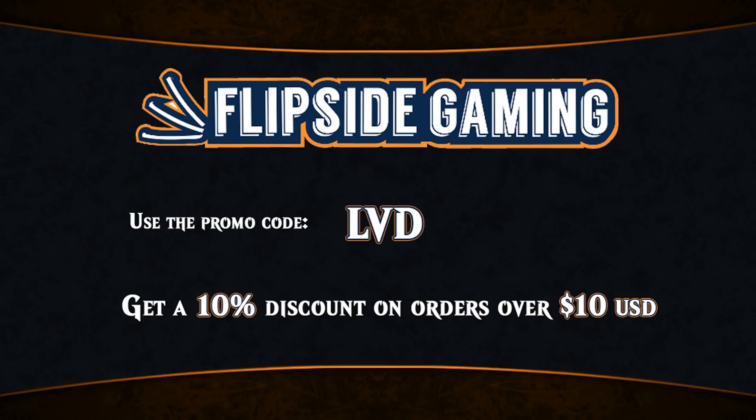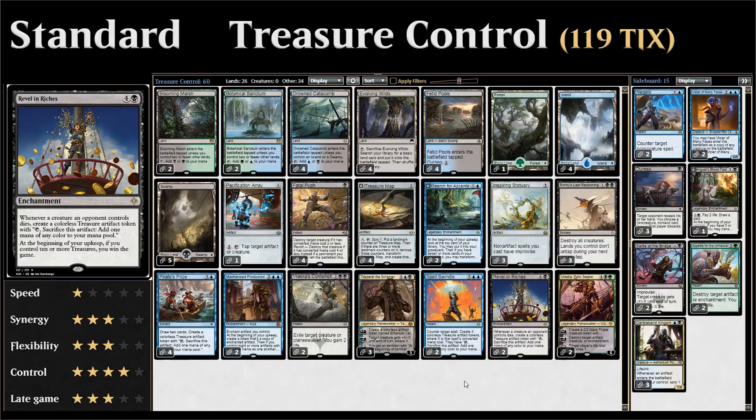Hello and welcome to another episode of Wacky Wednesday, a weekly series where we explore wacky deck ideas in both standard and modern. This week we're taking a look at Treasure Control in standard, which is a blue, black, and green — or Sultai — colored tap-out control deck, which means you won't see a ton of counterspells. Instead we have more sorceries and planeswalkers.